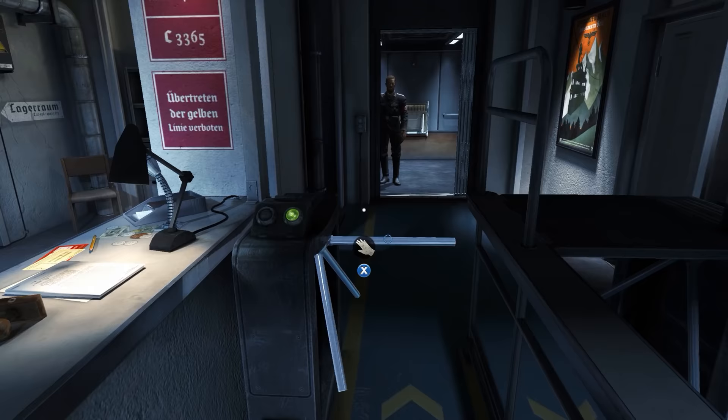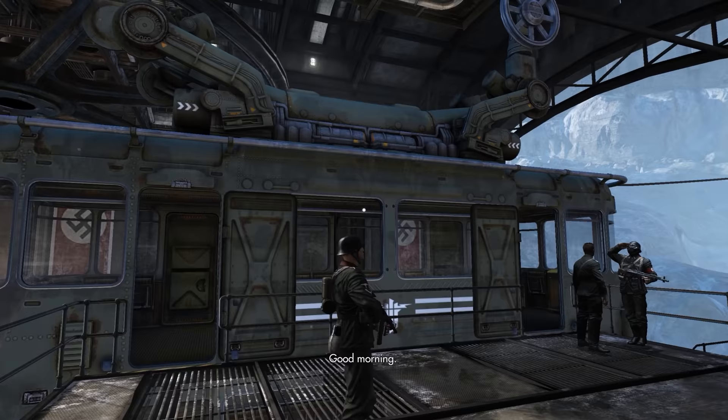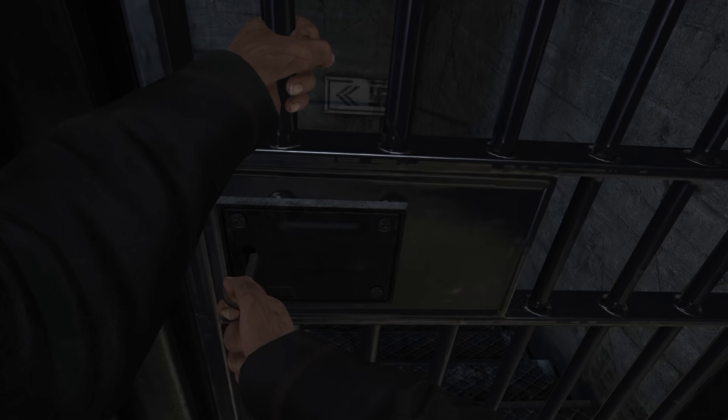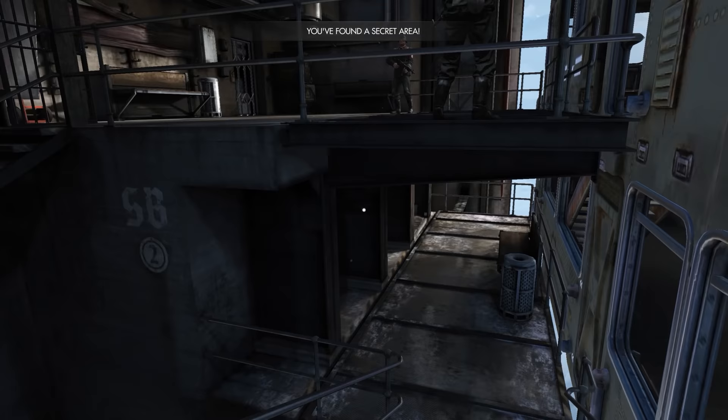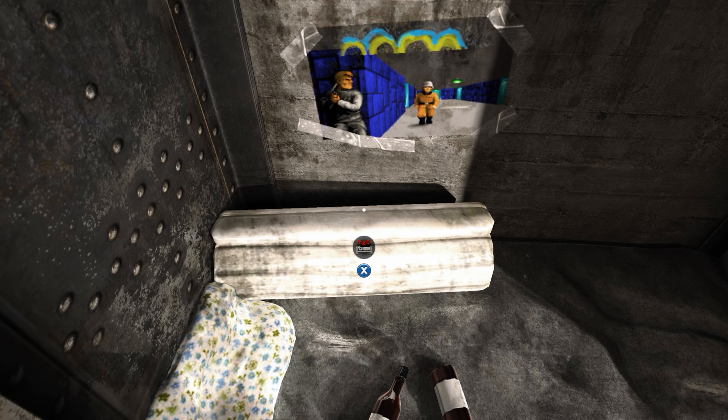Just as we exit the security check, if we turn to our right, we can see a key on the bench — grab that. Once downstairs, come out of the elevator and head to the gate on the right. We can open it with the newly acquired key. Head down the stairs and we will find a bedroll with a poster which bears the artwork of the original 1992 Wolfenstein 3D box art. If you activate the bedroll, this will transport you to a special revamped version of the original 1992 Wolfenstein 3D.